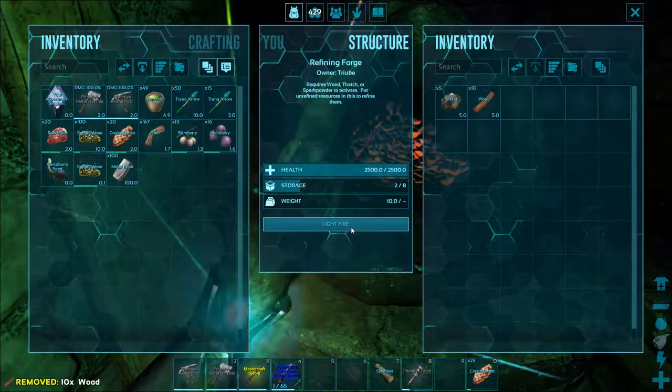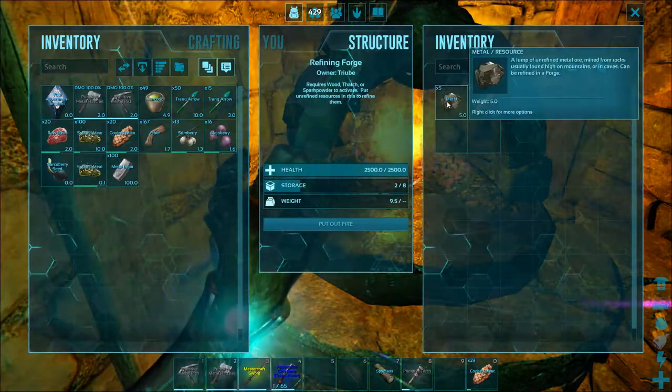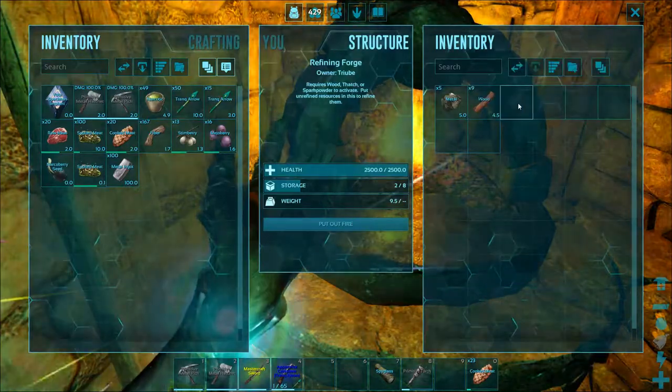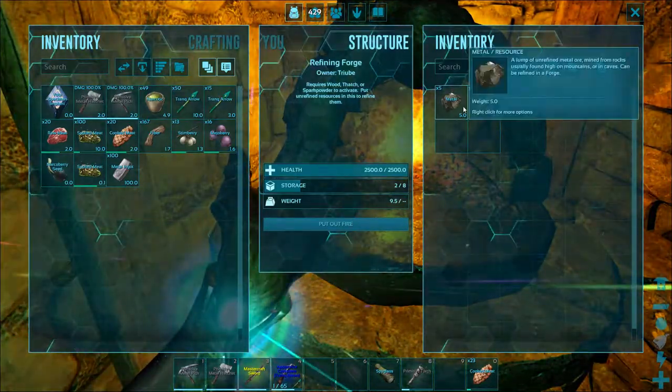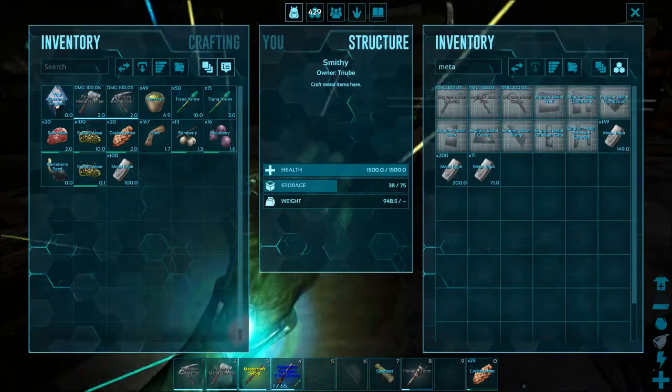And then you press light the fire. And now the metal is being converted into ingots. You need to have two metal for each ingot, so if you try to smelt one metal nothing will happen. And now I'm making metal ingots.